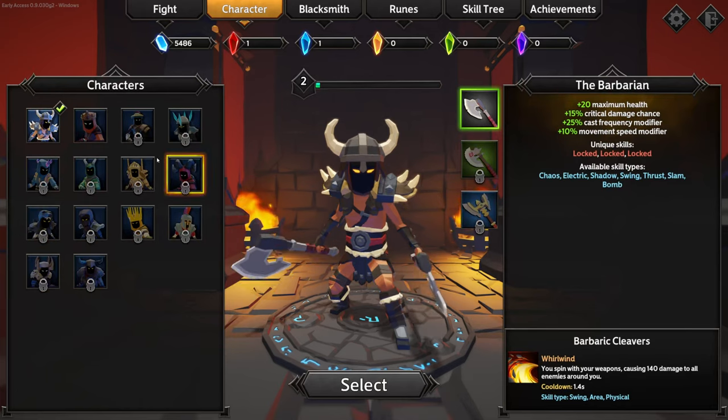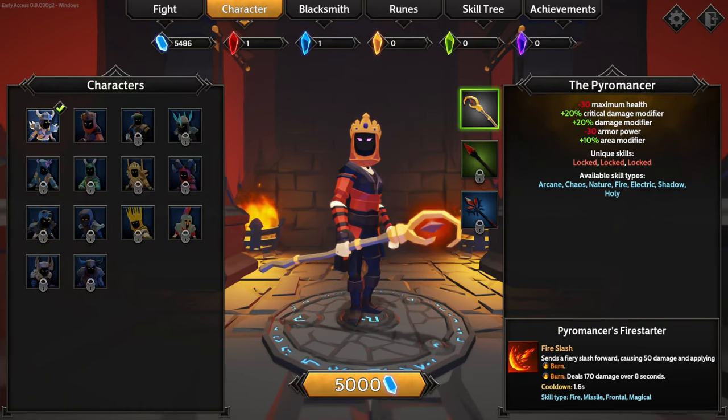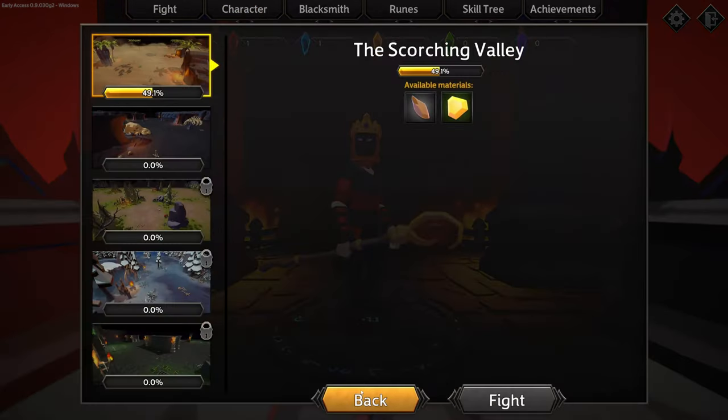Let's see if we've unlocked any other characters. Actually, correction — we bought another character. Let's fight with the pyromancer! Oh, it looks like I get to keep my progress — that's kind of nice.